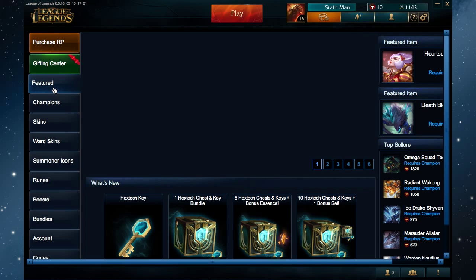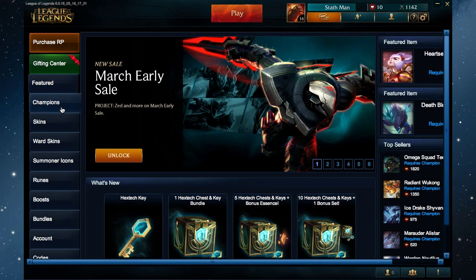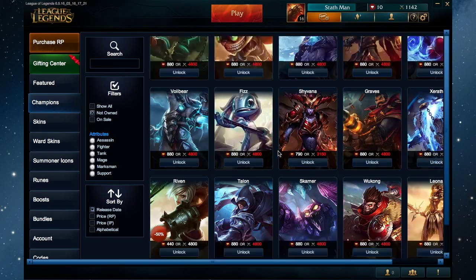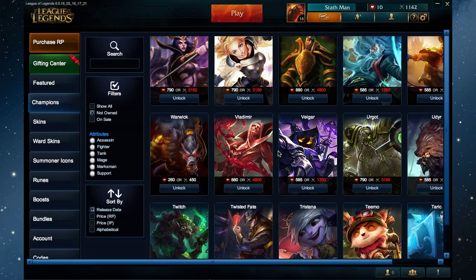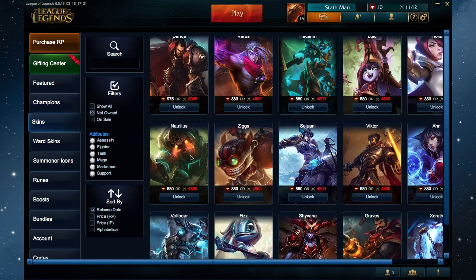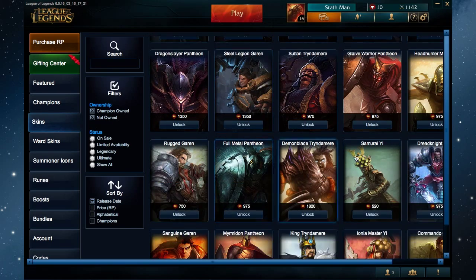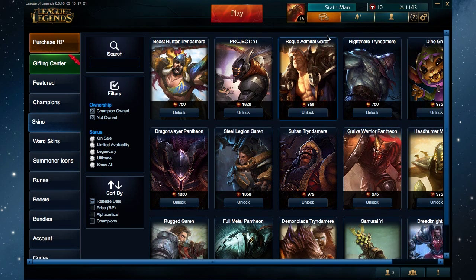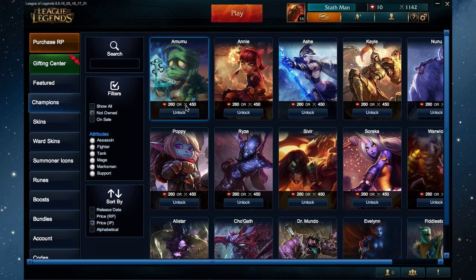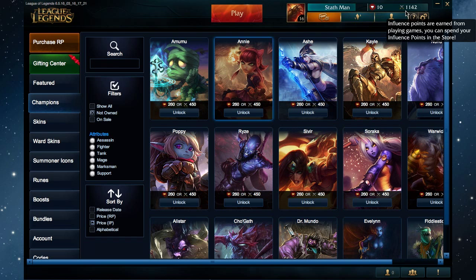The next thing I'm going to show you all is the shop. The shop allows individuals to purchase a wide variety of champions and their outfits known as skins. Now you may notice some are worth more than others, but that does not necessarily mean one champion is better than the other — it just simply means they cost a lot of money. One way an individual can purchase a champion is through online winnings. After winning or losing a game, users will earn what are known as influence points, or IP points. If an individual wants access to a champion earlier, they can purchase riot points — RP points — with real money. Riot points also allow you to purchase skins, which influence points cannot. At the moment I have 10 riot points and 1,142 influence points.